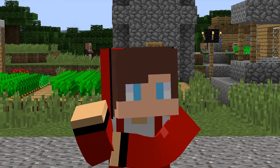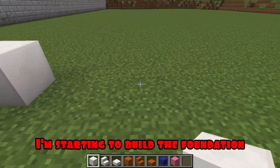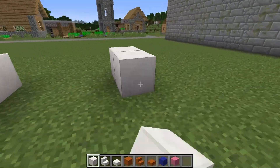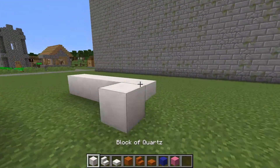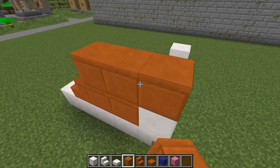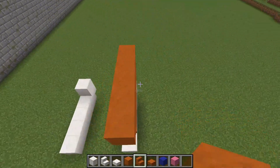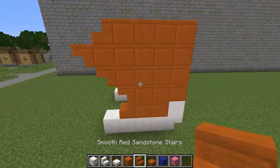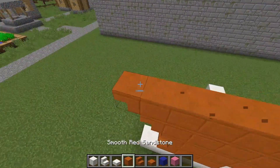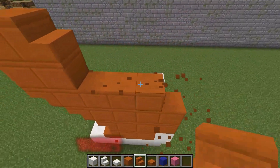Round two. For the second round I will need different blocks of quartz, blocks of red sand, as well as blue and pink concrete. I'm starting to build the foundation. I continue to build the framework. Great, I'm doing wonderfully well. With the help of different blocks I build such a paw. I'm continuing construction.